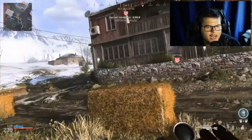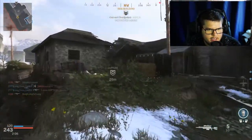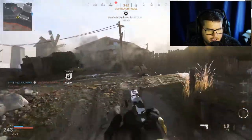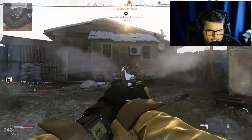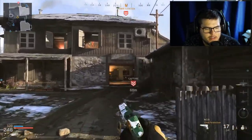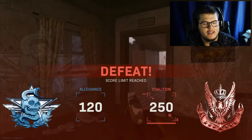That LMG guy absolutely destroyed me — how did he kill me that quick? He had to be hip-firing because an LMG can't aim fast enough to pull that off. We popped dead silence even though I don't think it's necessary in a hardpoint public match. We just lost — I ended on top of the leaderboard with this crappy class. Not going to show you guys my kill-death ratio — we're skipping to after the game.